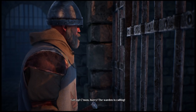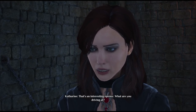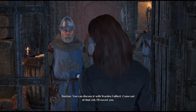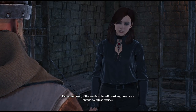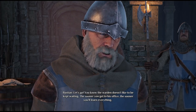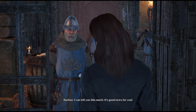Get up, come on, hurry — the warden is calling. 'Are you really going to save Nostra, as they say?' That's an interesting opener. 'Come out of that cell, I'll escort you.' 'Well, if the warden himself is asking, how can a simple countess refuse? Let's go.' 'You know the warden doesn't like to be kept waiting. The sooner you get to his office, the sooner you'll learn everything. I can tell you this much — it's good news for you.'